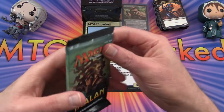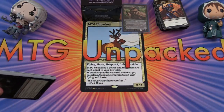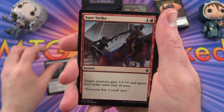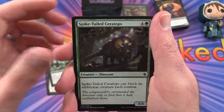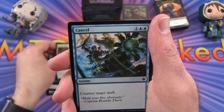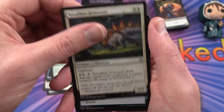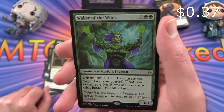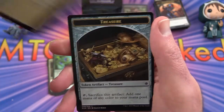The most recent set: Ixalan. Anybody looking forward to Rivals of Ixalan? Hopefully we'll see some cool tribal stuff there to build upon what they did with this set. We have Mark of the Vampire, Sure Strike, Queen's Commission, Blight Keeper, Spike-Tailed Ceratops, Opt, Unfriendly Fire, Ritual of Rejuvenation, Cancel, Colossal Dreadmaw. Uncommon is Steadfast Armasaur. Favorable Winds, Call to the Feast. And Waker of the Wilds — so if you're a Merfolk fan, you may have this one in your deck. And a Treasure token.